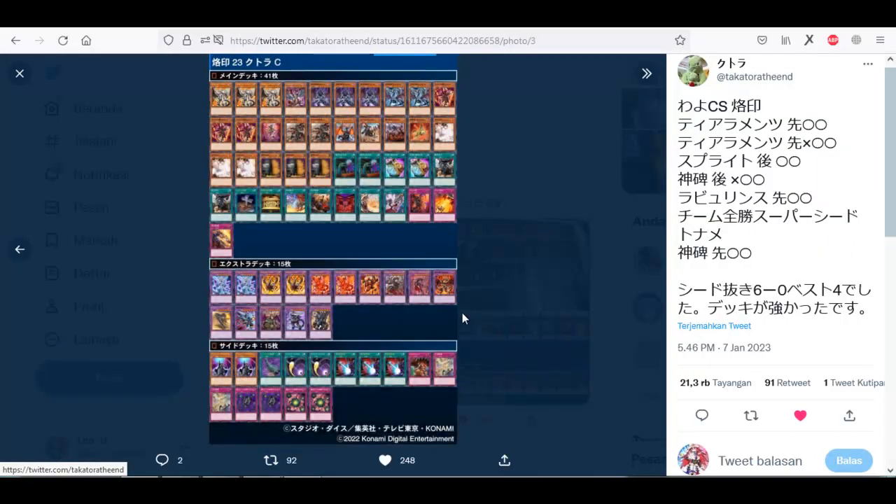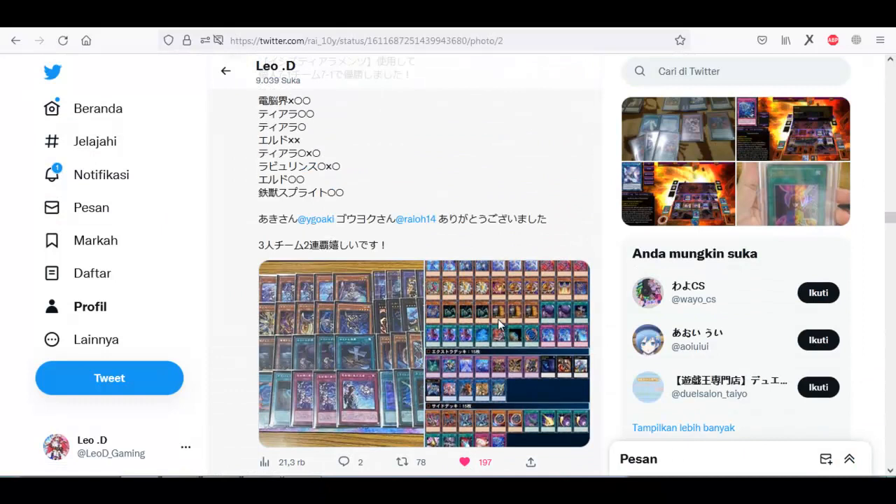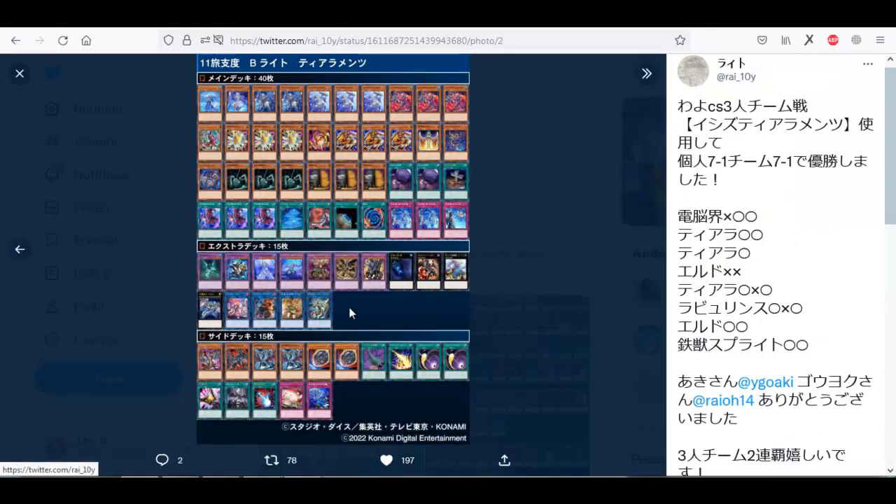Next, even though this bricked version is solid, this stack is still strong — it's fully consistent. Next, this Tearlaments list doesn't play the Tregosak engine. Tregosak is sometimes good, sometimes not — you need to slot for it. But I think this list is strong because your opponent cannot target it, and you can summon it on the first turn since you don't really need Tregosak on the field.